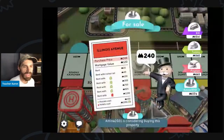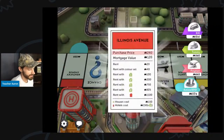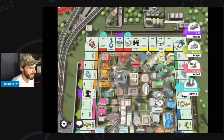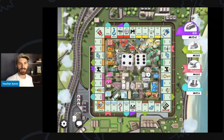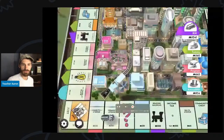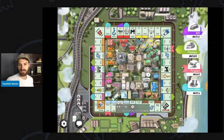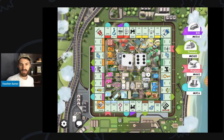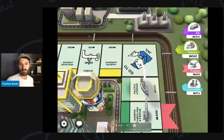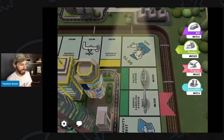Amina 2021 buys Illinois Avenue. Now Amina 2021 has four properties. Tommy has five properties. Rick has three properties, and I have three properties. Tommy is now going to buy Pacific Avenue. Is there a trade that I can make with Tommy? Let's see if there's a good trade.